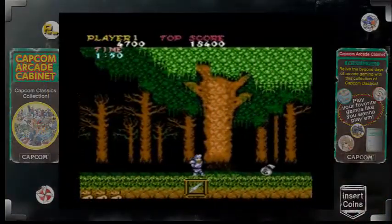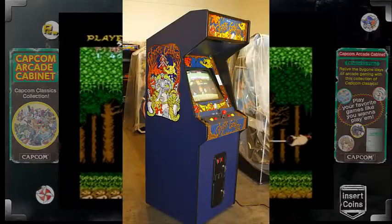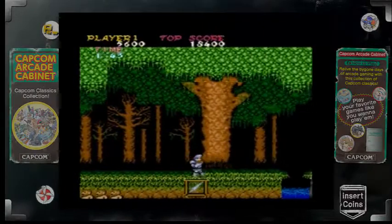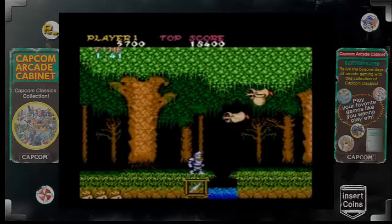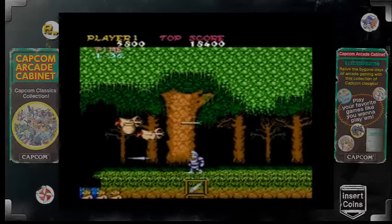Ghosts and Goblins was released by Capcom in 1985 for the arcades, and is the first game in the series. It is a horror-styled side-scrolling platform game where the player takes control of Arthur, a knight who likes to hang outside in his underpants with the princess Pryn Pryn.